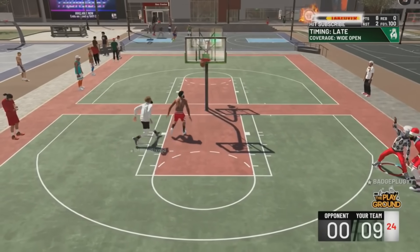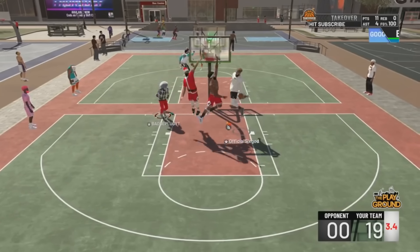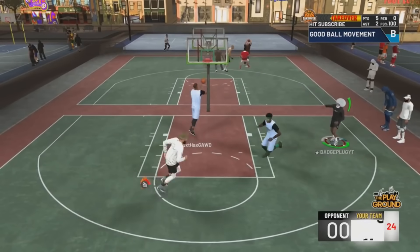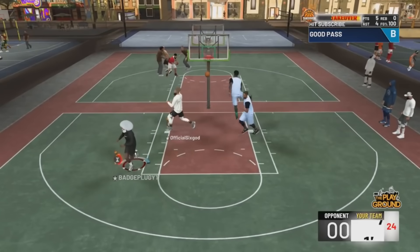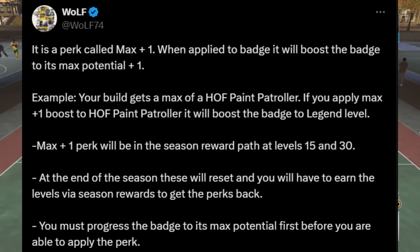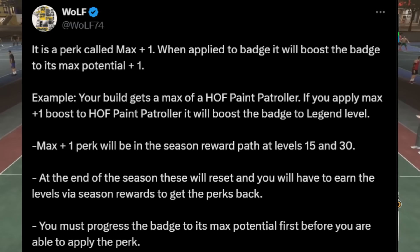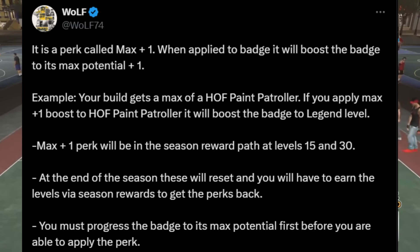The way 2K25 is going to play out is that you're going to want to miss out on things because they're so expensive in the builder and then earn them through cap breakers or the things you unlock in season passes. It's actually called a Perk Max +1: when applied to a badge, it will boost the badge to its max potential plus 1. For example, if your build gets a max of Hall of Fame paint patroller, applying a Max +1 boost will push it to legend level. Max +1 perks will be in the season reward path at levels 15 and 30, and they reset at the end of each season.